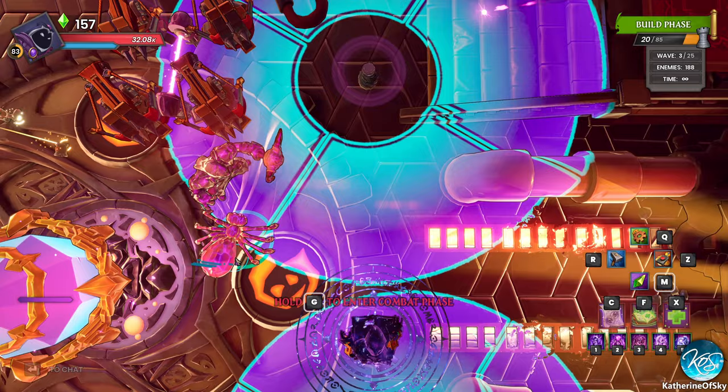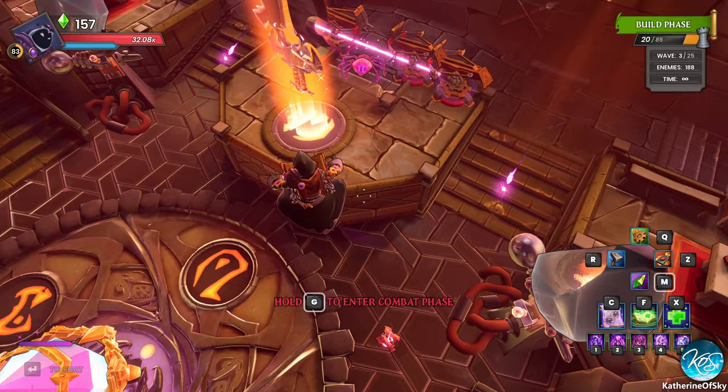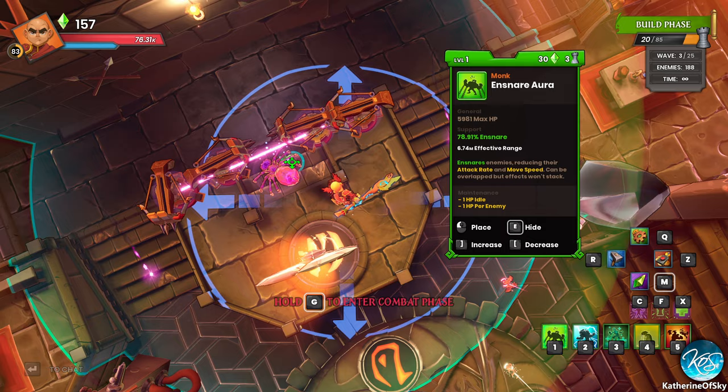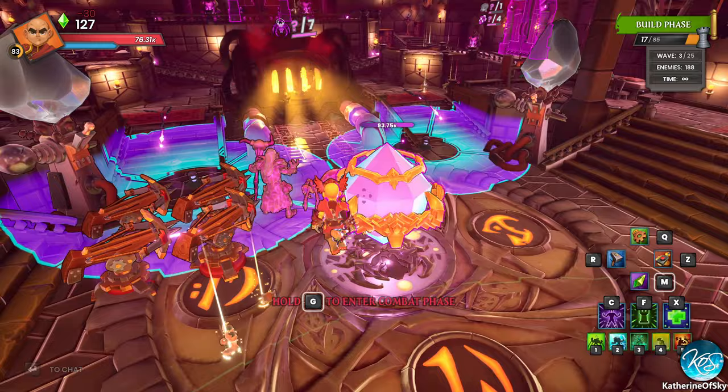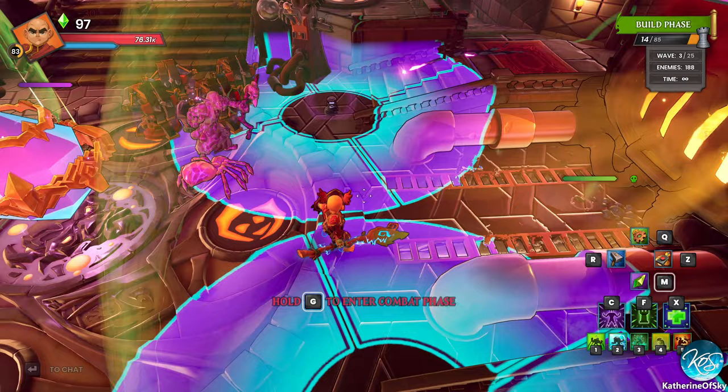Anything else we need? We have that buff beam, this buff beam, and a spider. We do need the Monk Auras — those are nice. I'm going to put in a single aura. I think that'll work. We're actually big enough to have... wow, that's sexy — one aura! Remember when I said way back in the beginning of this series, 'one day we shall have auras'? This is what I meant — this is where we have auras.